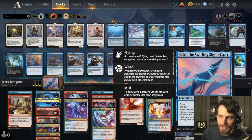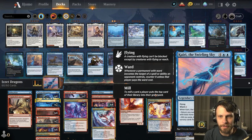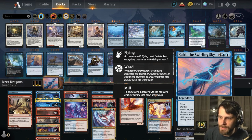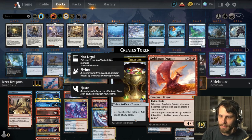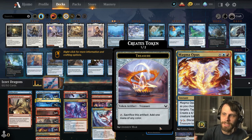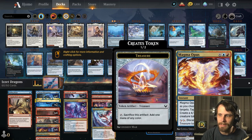What we get to add to the fray this time is the Swirling Sky Kairi. It's a 6/6 for 6 with flying. It's got a ward cost of 3, so it's going to be a little tricky to deal with. When it dies, you get to choose one: return any number of target non-land permanents with total mana value 6 or less to their owner's hand — that's going to tempo the opponent and bounce anything we need — or mill six cards, then return up to two instant and/or sorcery cards from your graveyard to your hand.